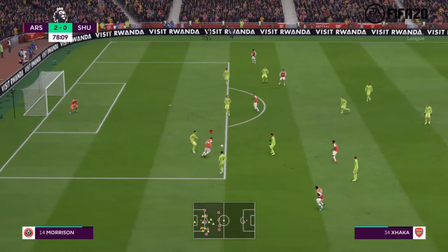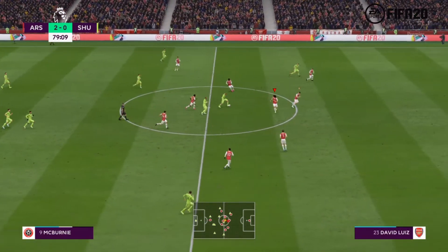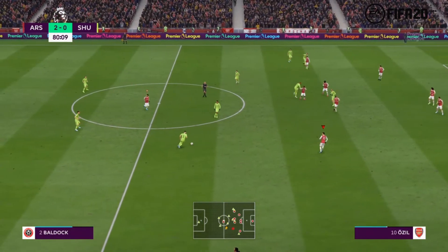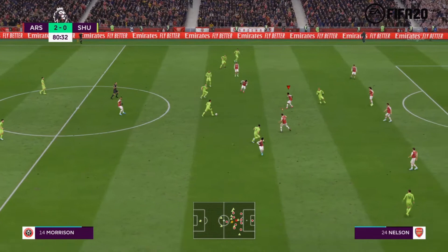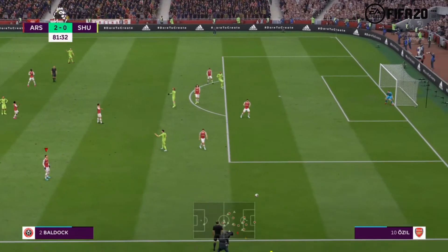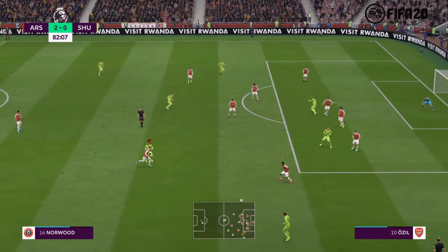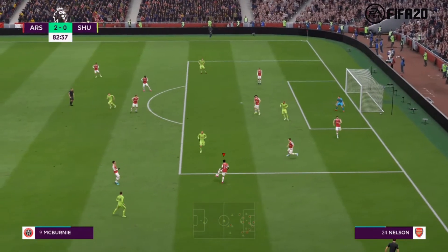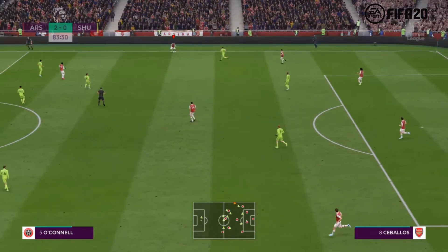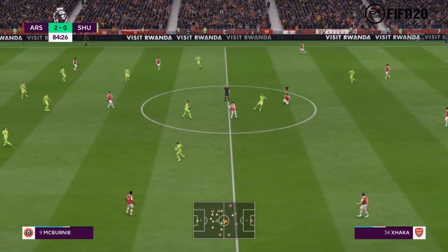Nelson. Now McBurnie. Morrison. Leon Clarke has it. It's with John Fleck. Well, that's very smart defending — and now they have the ball again. The defender finding a solution to the problem. Morrison — it needs an accurate cross. Cleared away. Hector Bellerin. Dani Ceballos. Granit Xhaka. And it will be an Arsenal free kick.